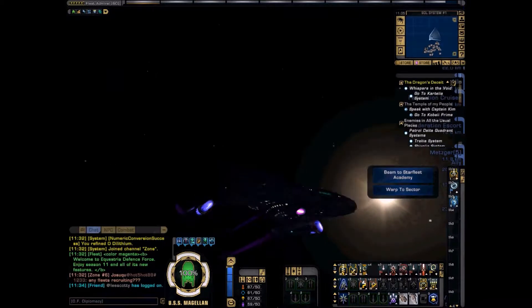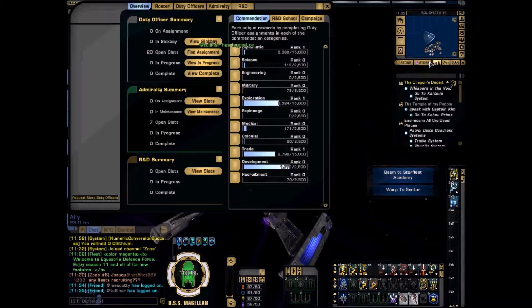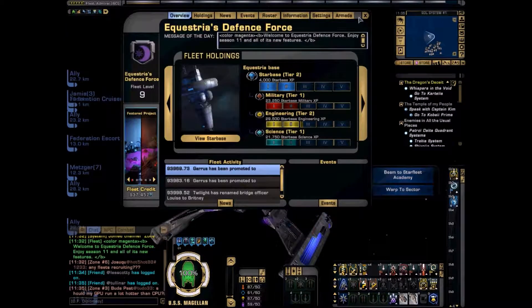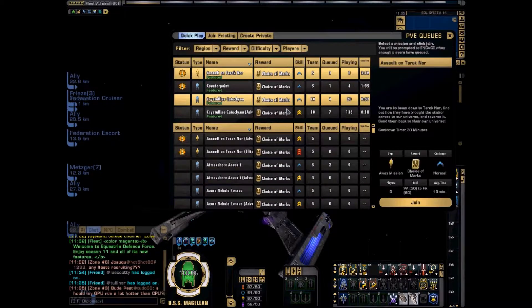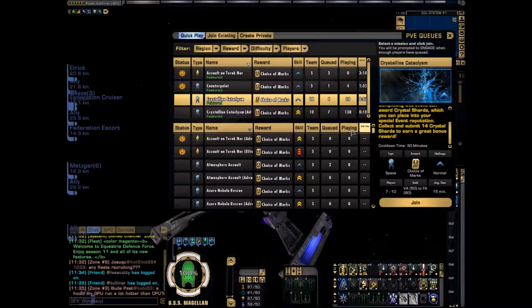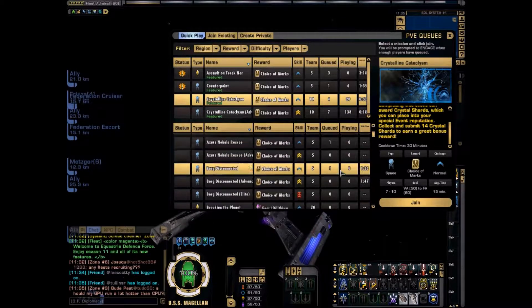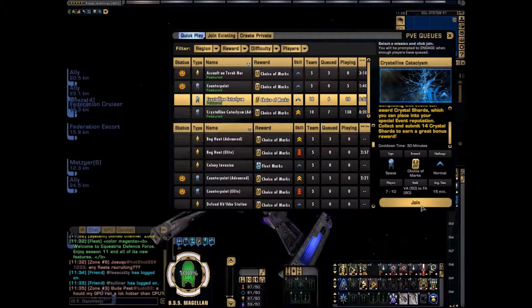I think we should send this out into battle and test it. This is what I want — the Crystalline Entity event. I think I'm going to be destroyed straight away, but who cares? I'm going anyway.